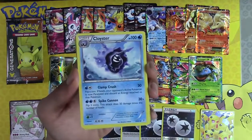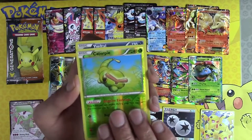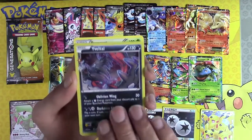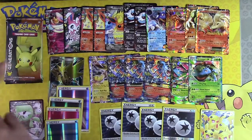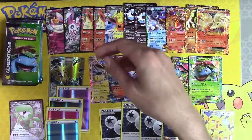Raichu, Cloyster, Metapod, Caterpie, Yvettel, Parasect. No Mega Charizard there — that's fine.